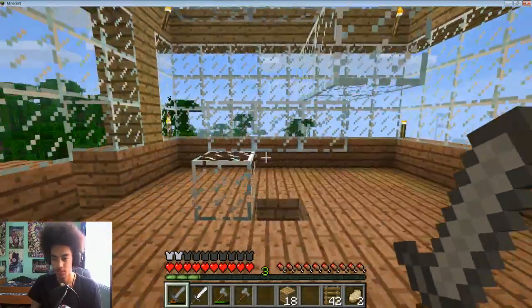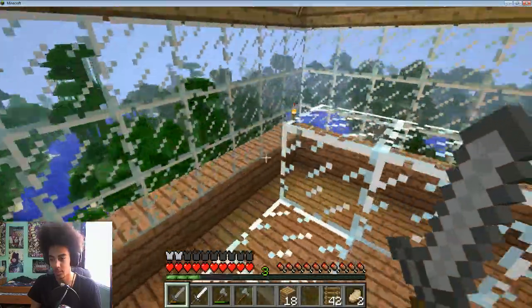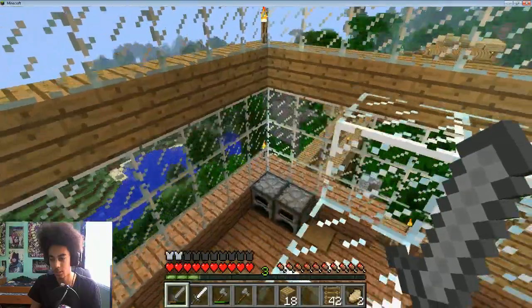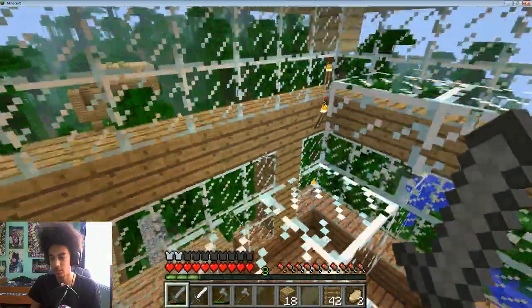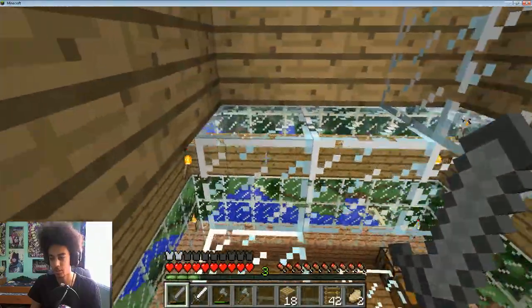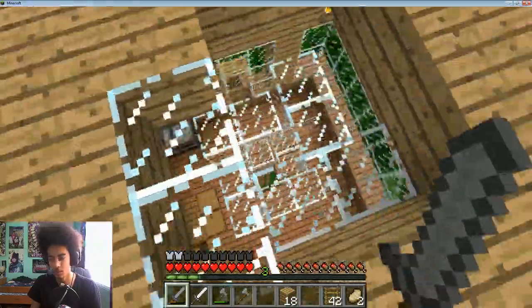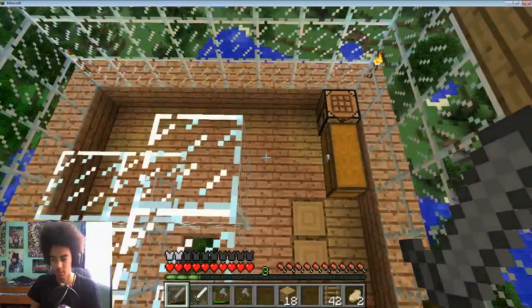So this is my house — it's pretty small and I'm working on the expansion. I got a glass spiraling staircase. Almost fell upward there. Here's the second part I'm still working on up here, so it's nothing special yet.